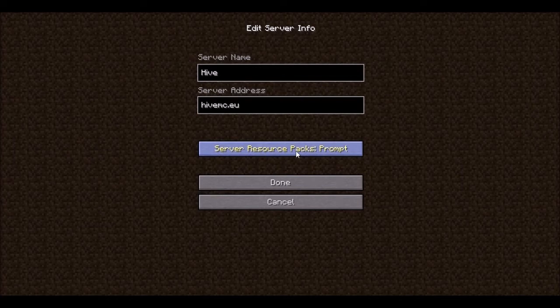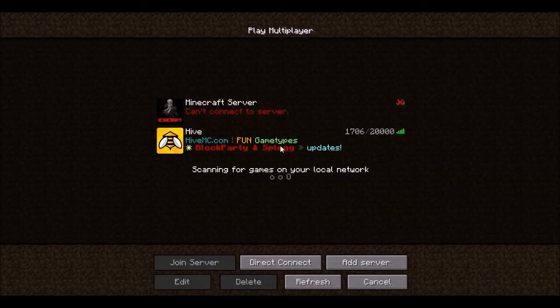And that's pretty much all you have to do. You can change your resource packs if you have them — I don't right now — but I'm just going to click Done.